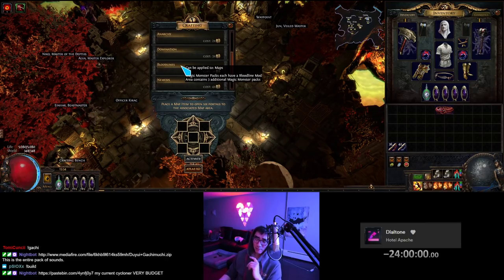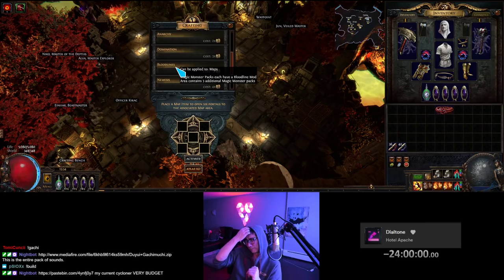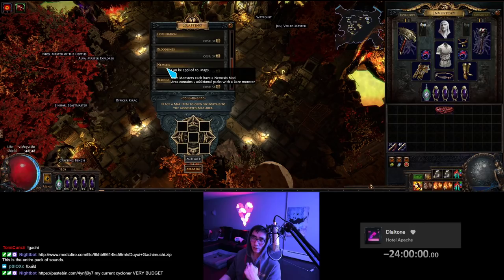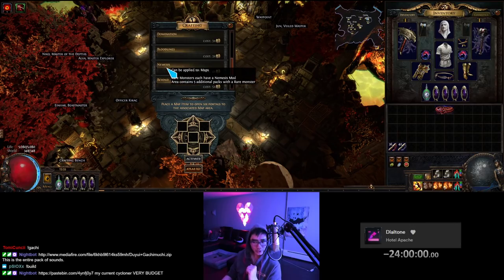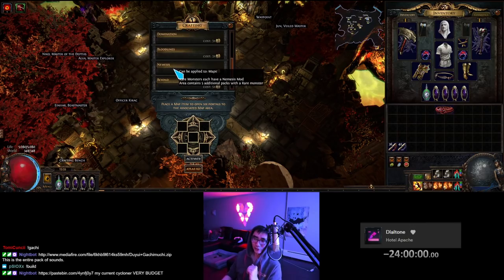Bloodlines has always been recommended for map drops, but starting this expansion, you can't run out of maps — you'll have thousands of extra maps eventually. So I don't think Bloodlines is that good anymore; the extra monster packs aren't really noticeable enough, and maps aren't valuable enough to run this one. Nemesis is for Headhunter chancing — 5 additional rare monsters is essentially a sextant roll, and it's a very common sextant roll you can get. I would really only use Nemesis if you're ancient orbing or chancing a Headhunter. For spamming maps and making currency, Nemesis is like B-tier.